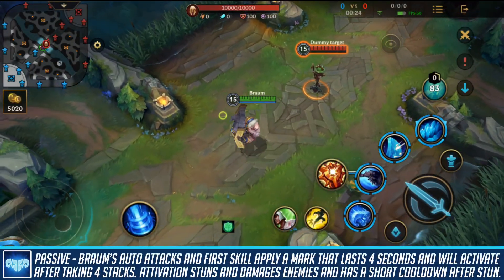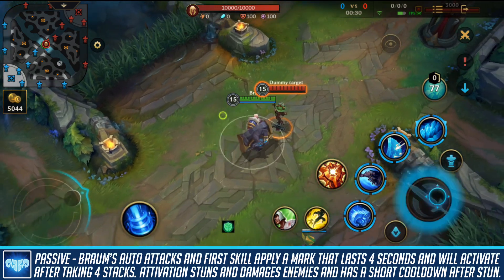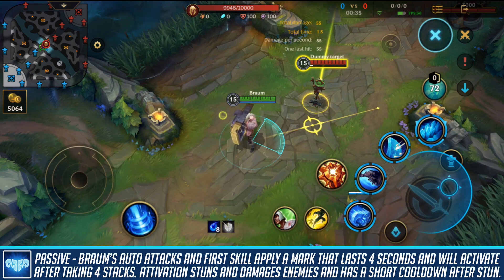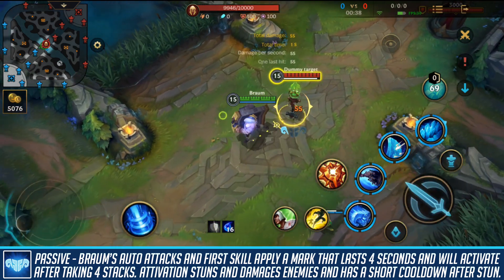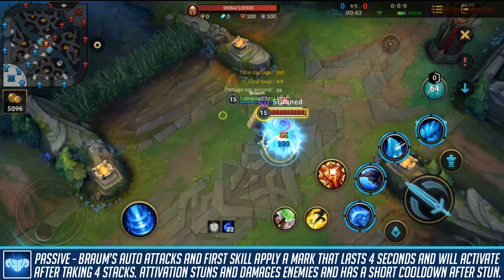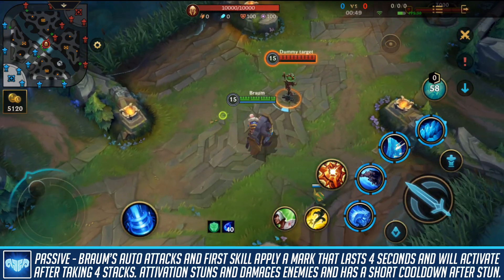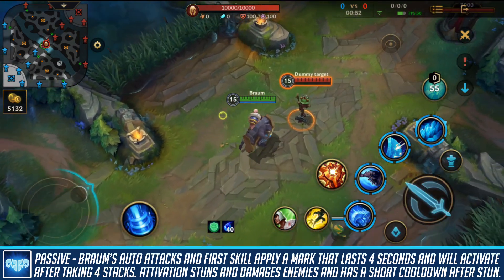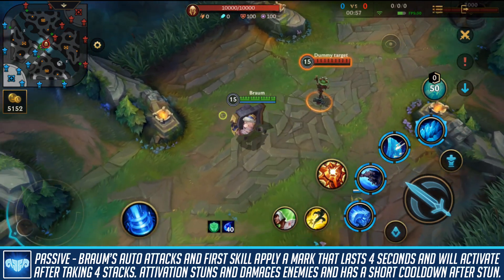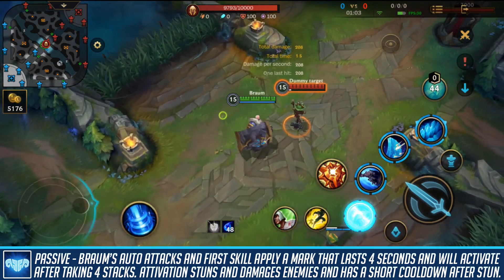First, we're going to cover Braum's passive. Whenever he attacks an enemy champion, they're applied with a mark that stays for four seconds. Once this marked enemy gets attacked four times consecutively, they're going to be stunned — and this doesn't have to be by you, it can be any ally. After that, there's a short cooldown where they receive extra magic damage from Braum. You can also apply the passive with his first skill, but it will not apply with his ult.